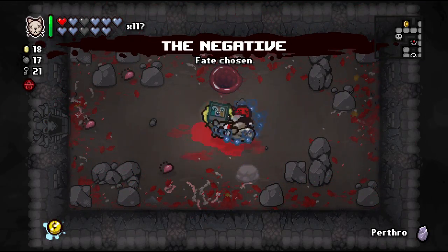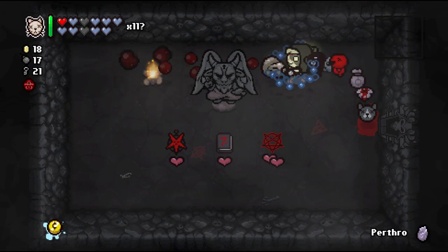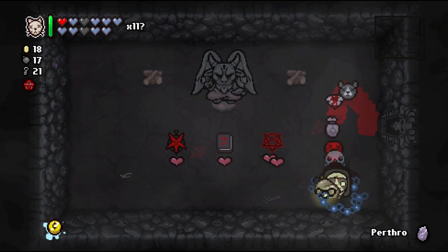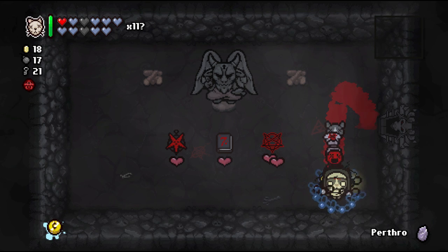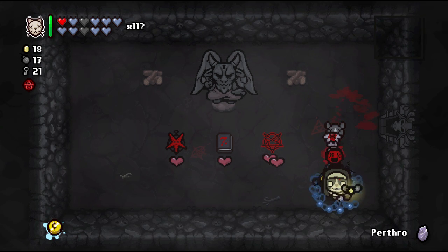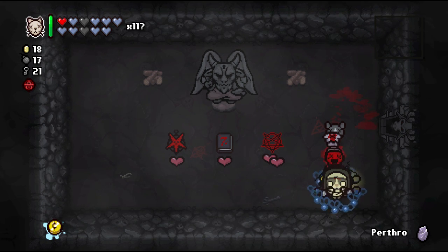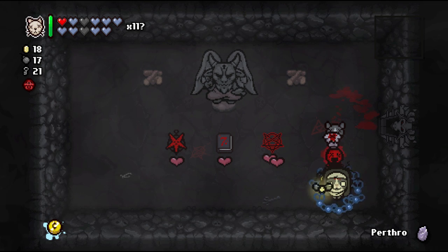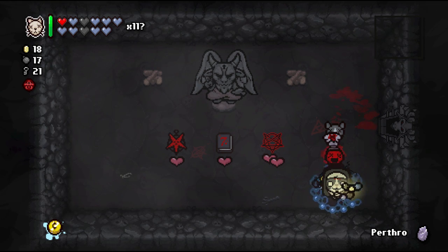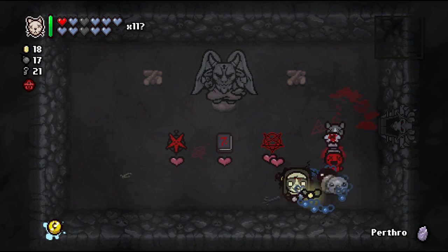Red Mom — we'll take the Negative this time. What do we take from the devil deal? Abaddon's pretty good — it gives a bunch of black hearts and is a damage up. I don't know if that's better than Pentagram but I think it might be. We're going to take it.